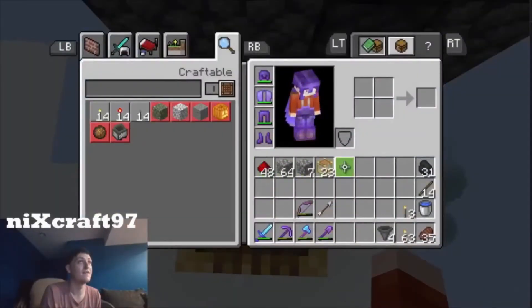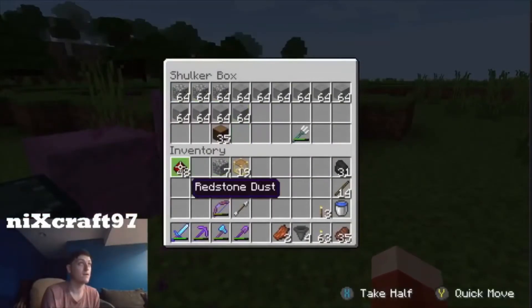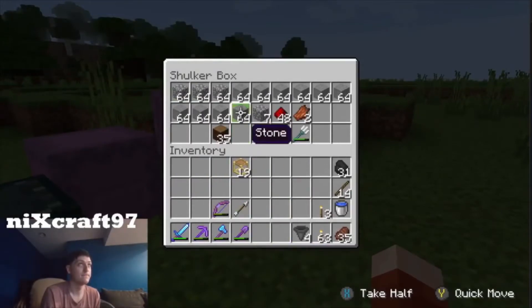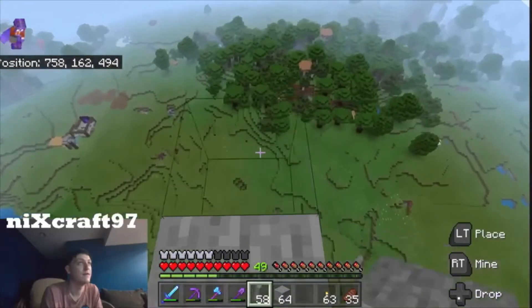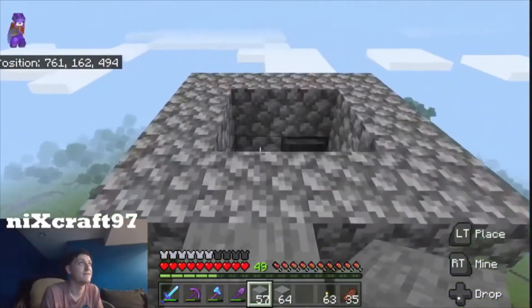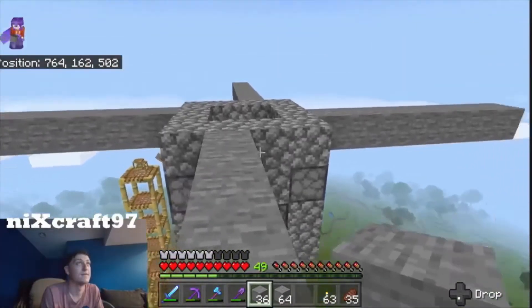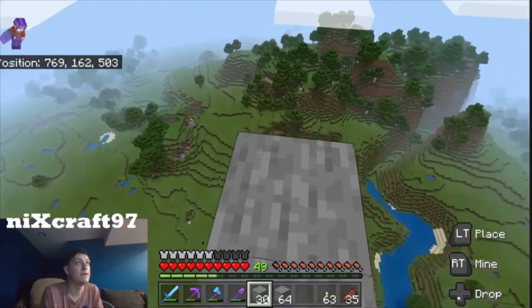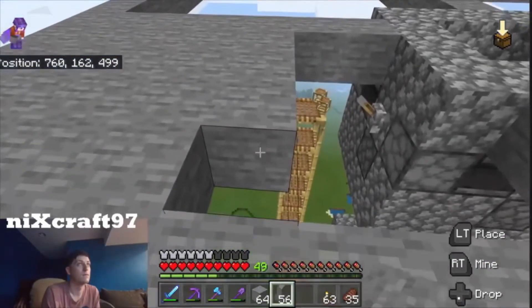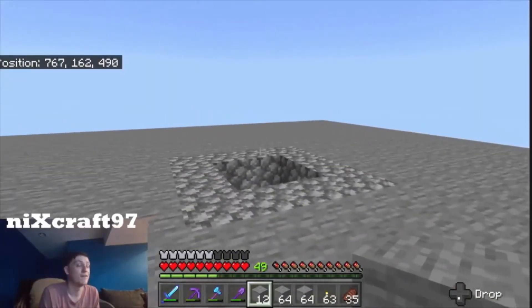Now I think we gather up this stone and start placing blocks. The villager breeder looks kind of cool from up here, right down there. We're basically connecting these and filling it in. Alright, that's the first layer done.